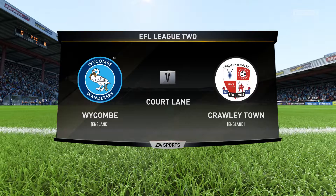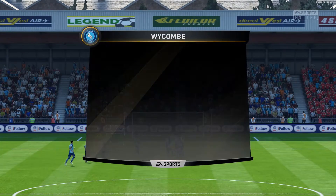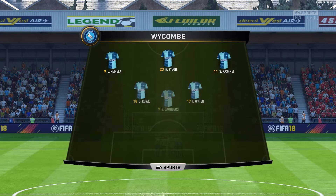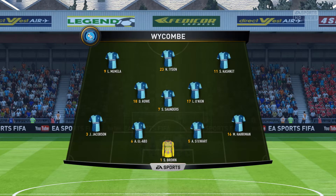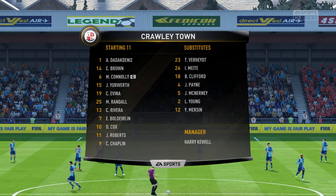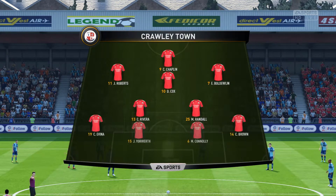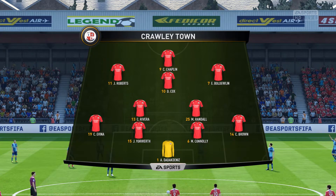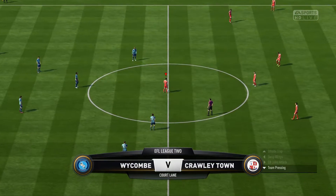Moving into today's third and final game — we are away to Wickham Wanderers in EFL League 2. Wickham Wanderers lineup: Brown in goal, back four of Harriman, Stewart, Al-Abd and Jakobsen, Saunders at centre mid, Onin and Roe as other central midfielders, Casket out at right wing, Melma at left mid, and Tyson as striker. Crawley Town lineup: unchanged — Dada in goal, back four of Brown, Connolly, Yorworth and Avena, Randall and Rivera as CDMs, Roberts at left mid, Baldwin at right mid, Dean Cox at centre attacking mid, Chaplin up front as lone striker. Crawley Town get us underway — here's hoping off the back of our loss to Forest Green we can secure three points.